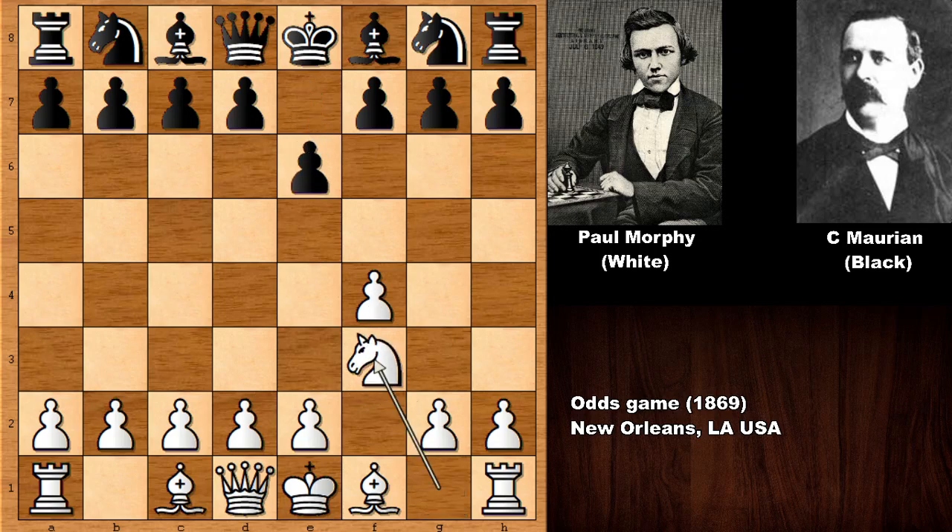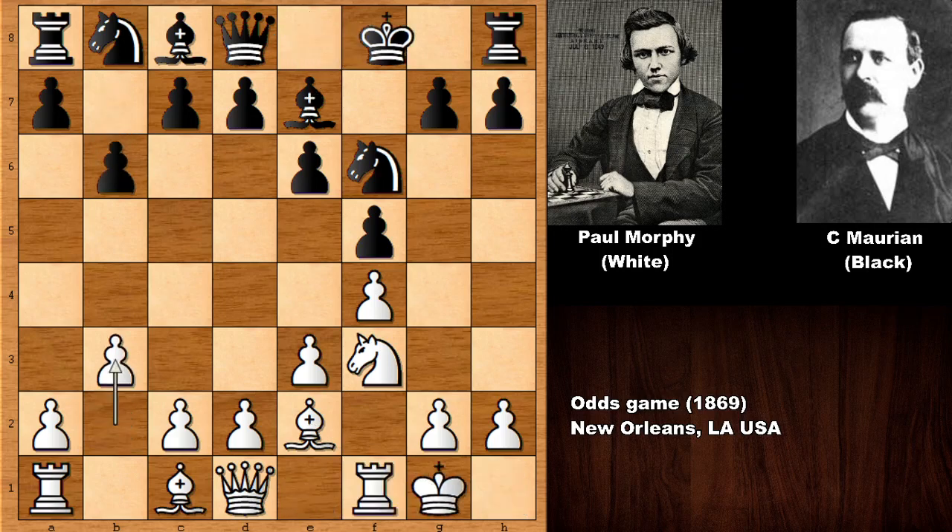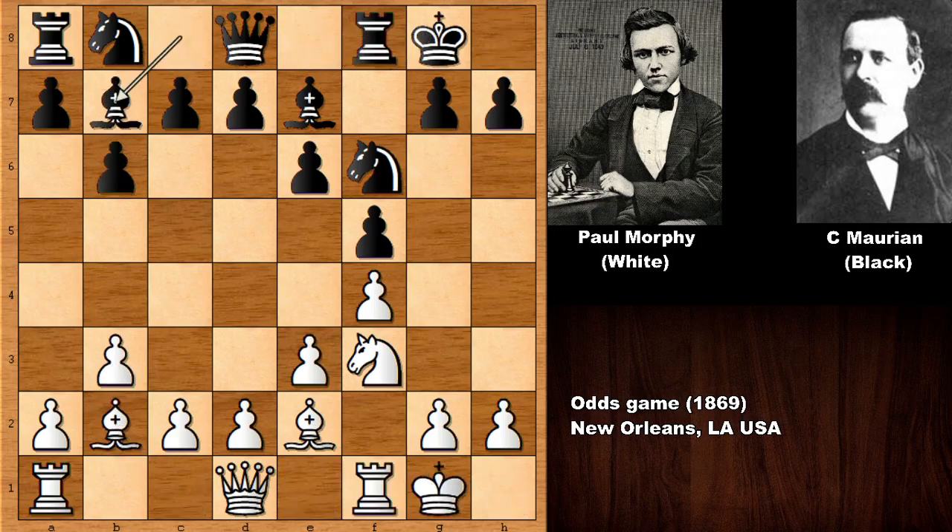So we have e6, knight to f3, f5, e3 — developing the pieces. Black is going to fianchetto his bishop on b7, and so is Morphy on b2.